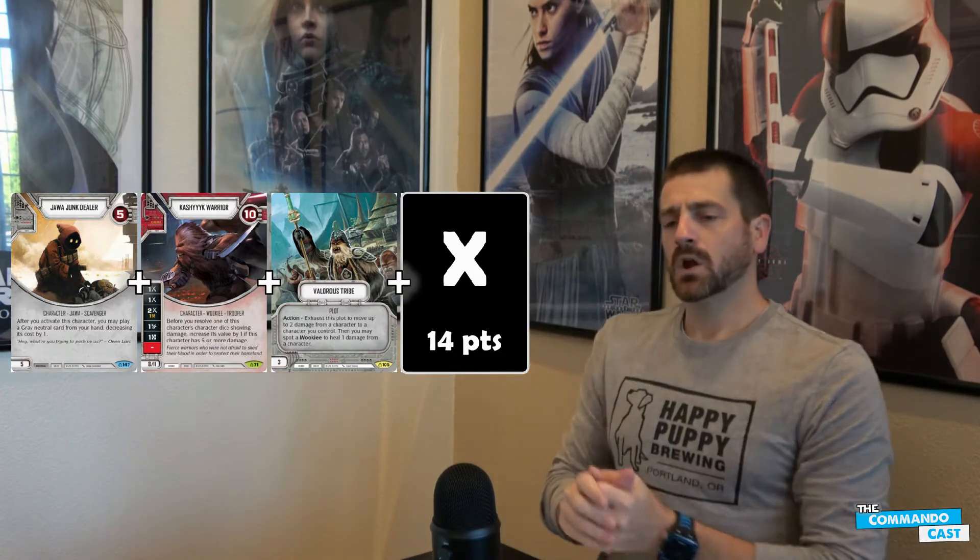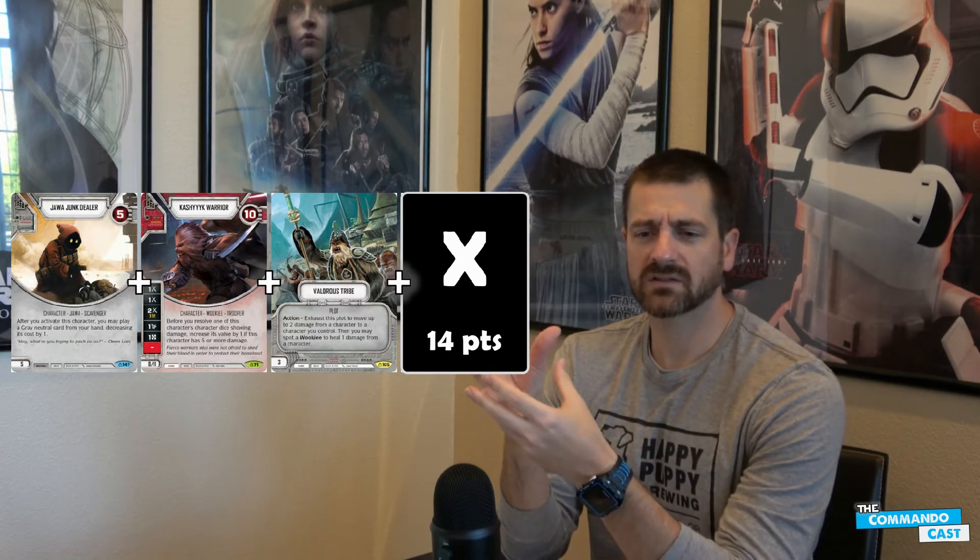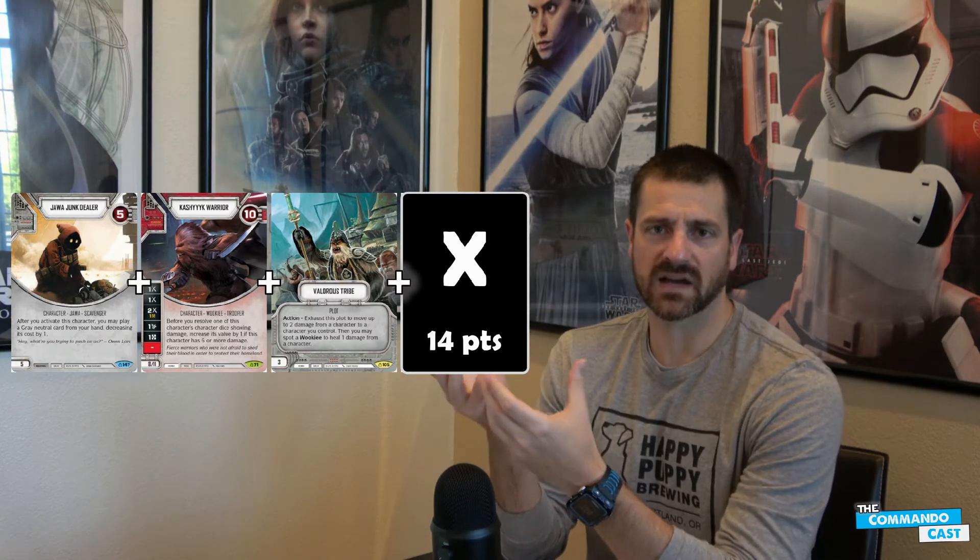What I've started to see with some games on TTS is people pairing these together. I have to give another shout out to Jeff — one of those was his, but I've seen other people on TTS playing this as well. That leads me to talk about this deck archetype today: Jawa, Kashyyyk Warrior, plus 14 points left over for your X character. That 14-point slot is kind of a tricky area.